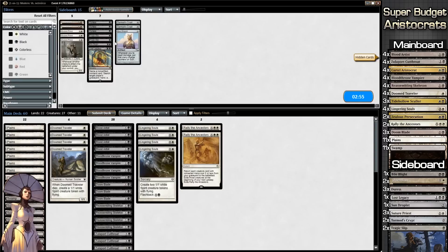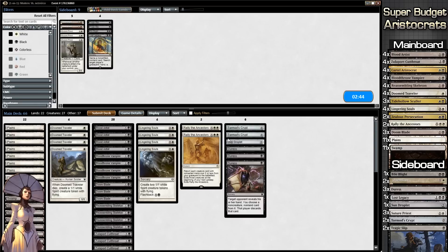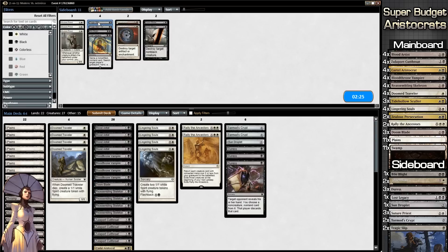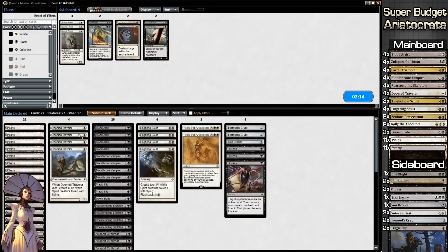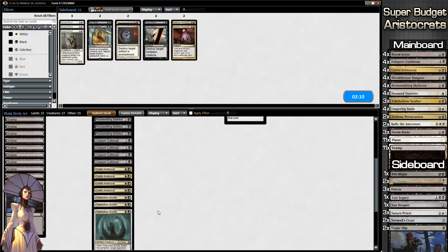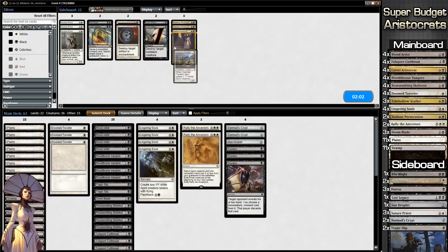That was really rough. We definitely need to bring in our Tormod's Crypt, Sun Droplet, Vile Blight, and Duress — those will be really good here since we can pull some stuff out. Suture Priest might be okay but I don't really want it. We're running up against a black deck so we'll pull out two Doom Blades and put in two Tragic Slips. We can pull out a single Rally — actually no, I don't pull out Rally here. We pull out the Zealous Persecutions.